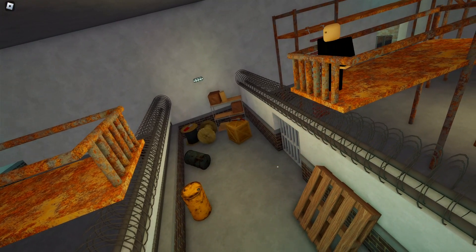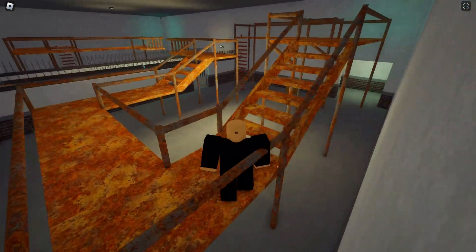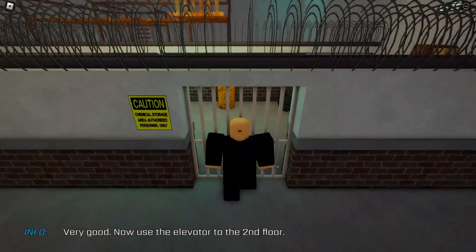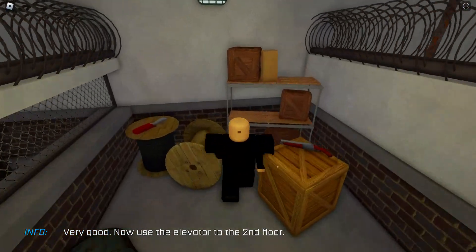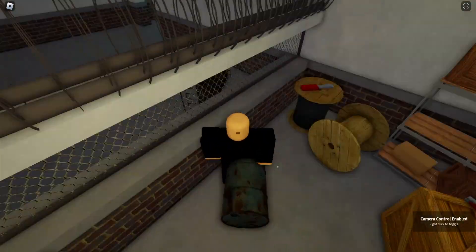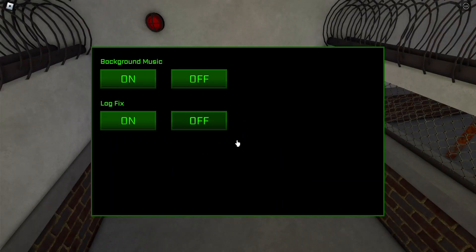A bit of a fact that new players might not notice - you can go down there. Let me show you. See, there's a shotgun. Oh by the way, hold V for settings.